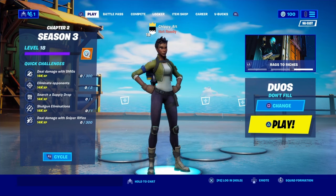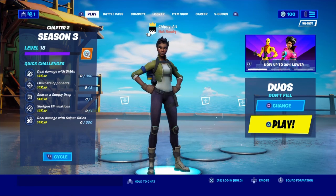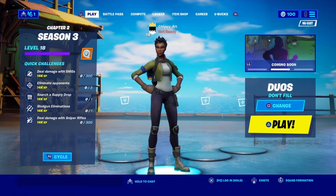It'll say something like, "Thanks for enabling 2FA" or "Thanks for protecting your account." And then you get the Boogie Down emote. And for today, if you log in, you get 560 V-Bucks. I'm not even kidding.